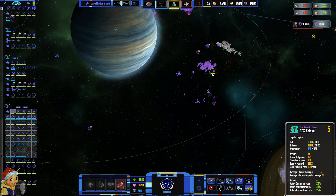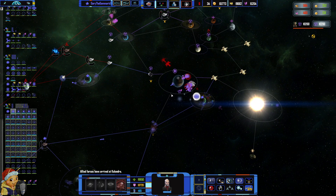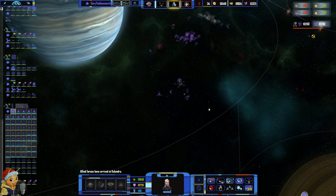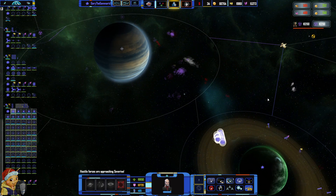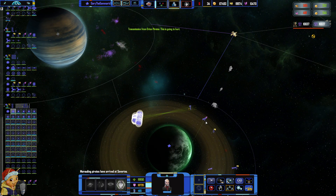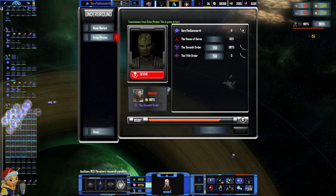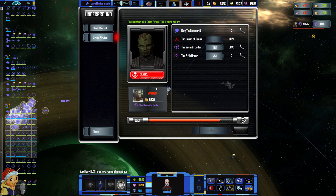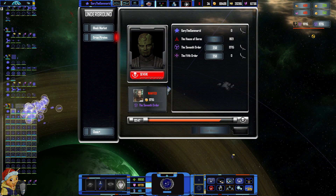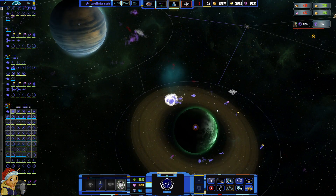Should we fight with all of them? I think that's a bad idea — let's wait until they murder each other. I just want the planet. Oh no, player bias — engaged! You shouldn't go against me. I think they're a little buggy — they should go against the Seventh Order because they're the only ones who really have stuff they want.